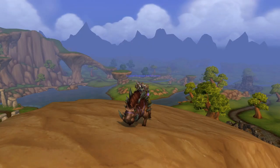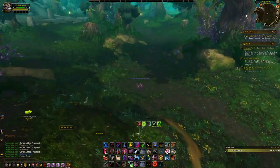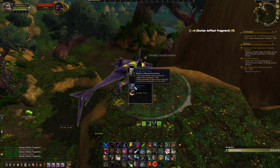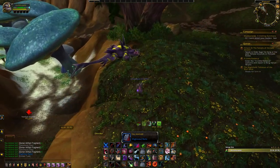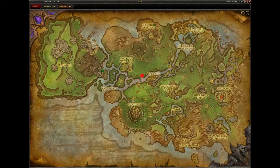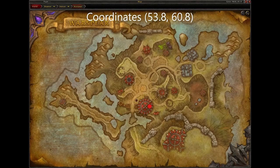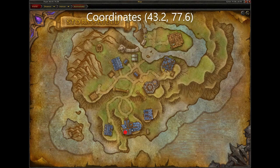Next is the Domesticated Razorback. To get this mount, you must be exalted with the Steamweedle Preservation Society. To get exalted, you need to farm the Gorian Artifact Fragments and the Highmall Relics. You can get these from Caches and Mobs located in this area of Nagrand. Turn these into Salee Silverclamp located here in Nagrand to get reputation. Once you are exalted, you can purchase the mount from the Horde Steamweedle Quartermaster located here in Warspear, and the Alliance Steamweedle Quartermaster located here in Stormshield.